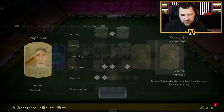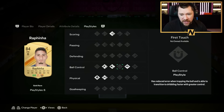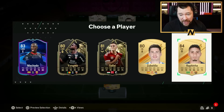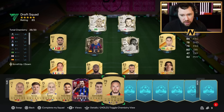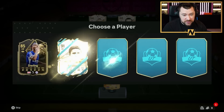What has Rafinha got for a chem style? Relentless, Rapid, Quick Step, Rapid Flare, Trickster, Power Shot, and a Hunter chem style — already rapid pace, awesome! We don't gain any chemistry because we lose one on Livakovic, but this is actually a crazy draft, guys. This is a crazy draft!